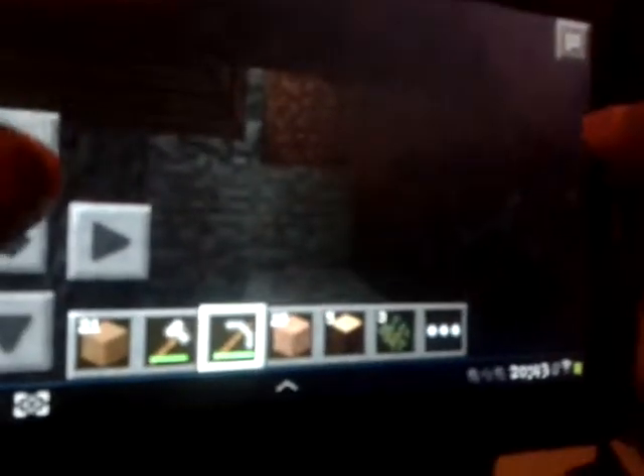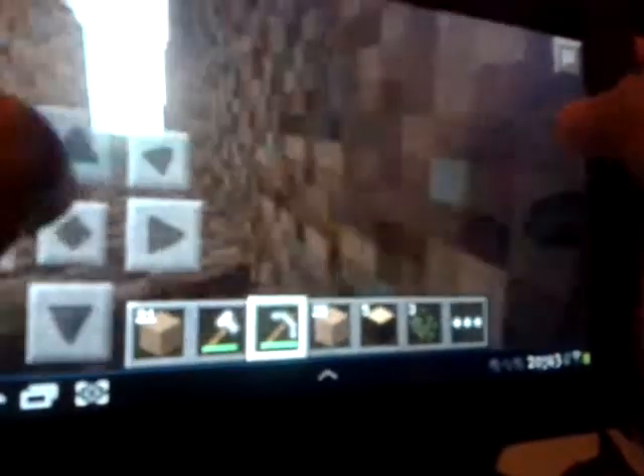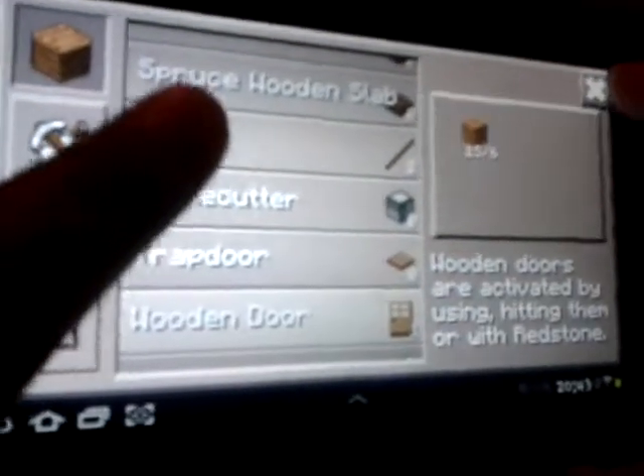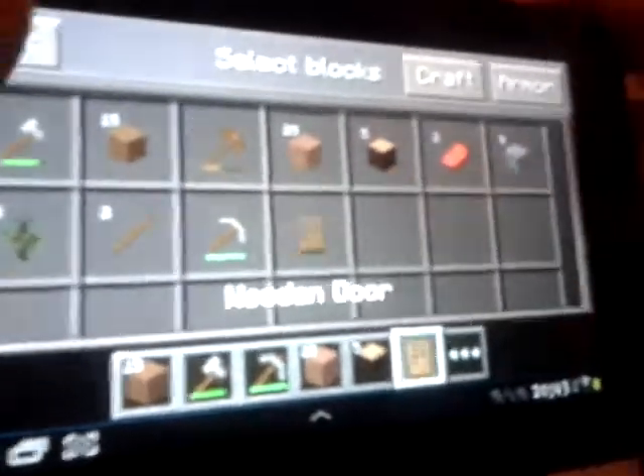Next, you want to make a stone pick to make things faster. And as it gets dark, you probably want to get in your house, because if you're on hard mode it's going to be really scary. Also, make a door — that's what I learned the hard way, when zombies start pouring in.